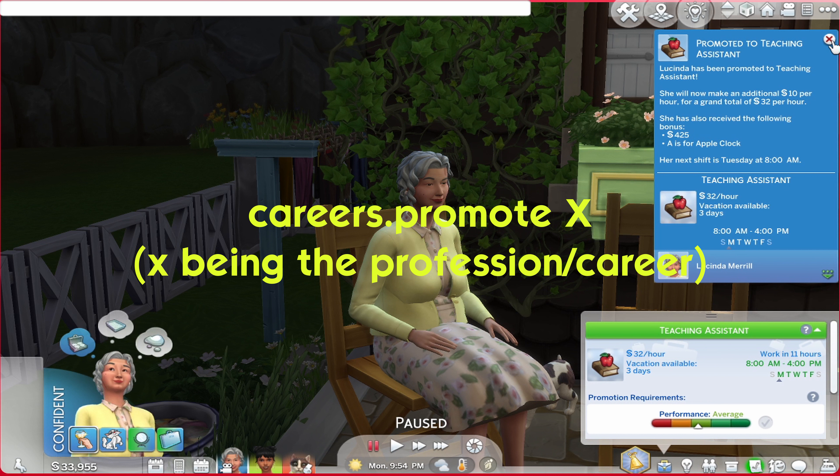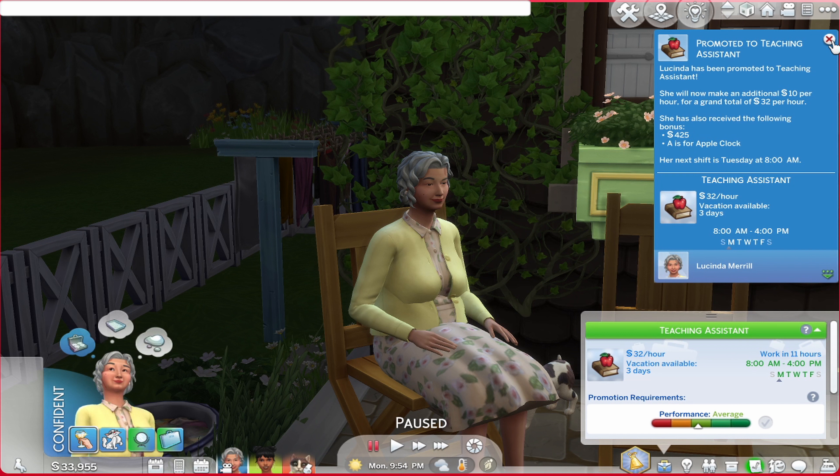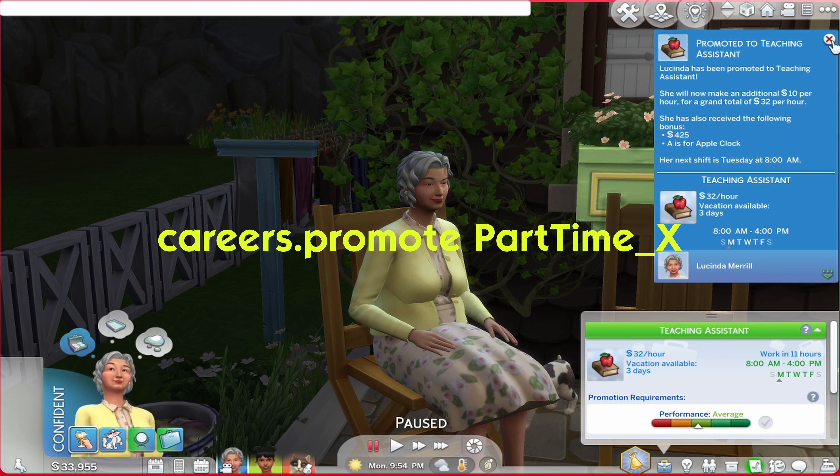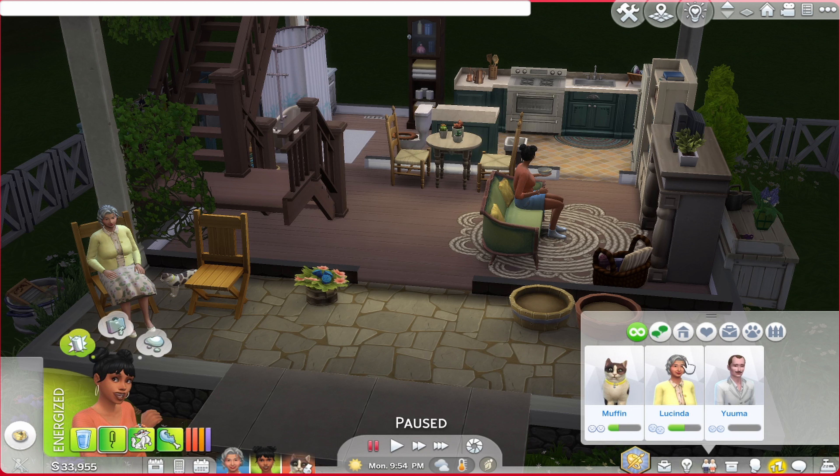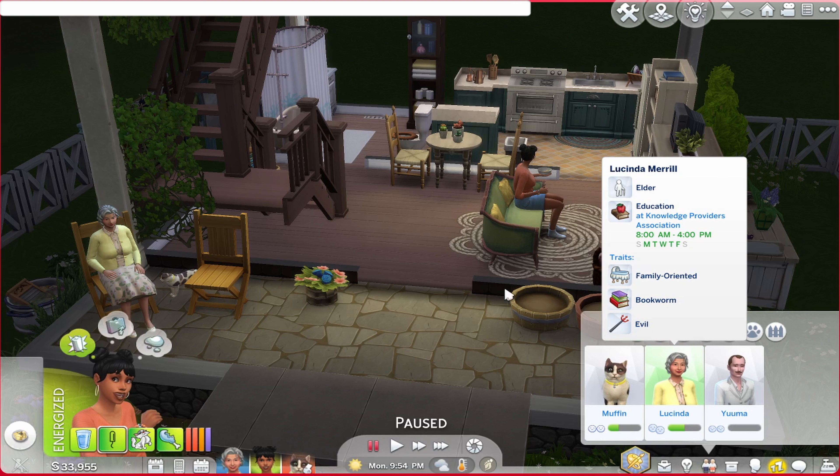For a regular career from the base game you follow a slightly different format. For example, the Doctor career would be: careers.promote Doctor. You use careers.promote followed by the career name for base game careers. For part-time jobs, it's: careers.promote PartTime_[job name] — with capital P and capital T.